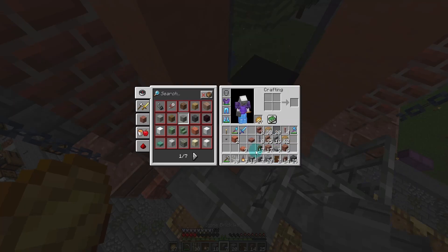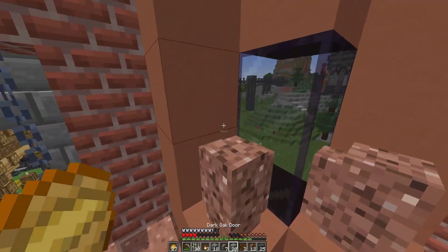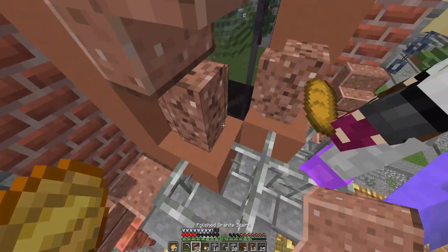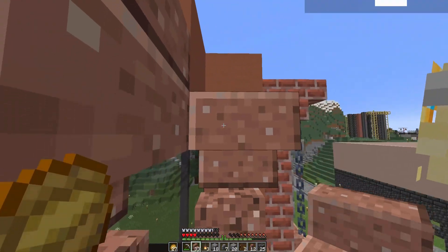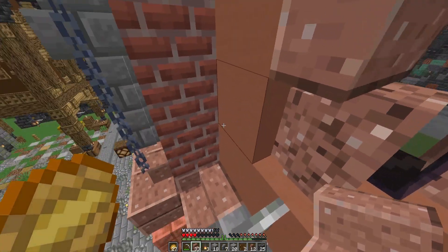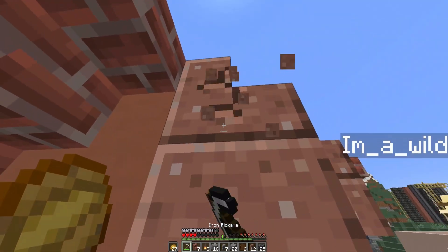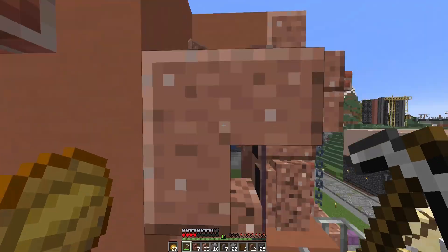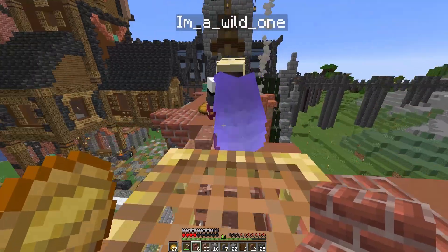We need to place some terracotta and more blocks. It's even more of a fake balcony now — there's no way to get in there. We're having trouble with our stairs — that one needs to be rotated to face in. Now things start building up because we're going into a tower-type thing here.